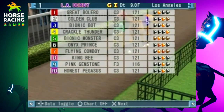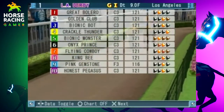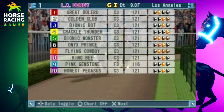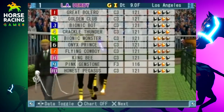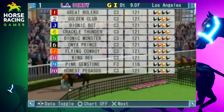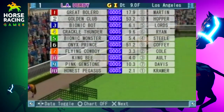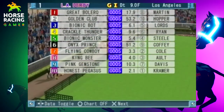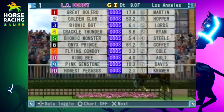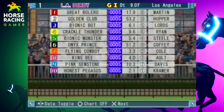Only two of these horses are dirt horses — Great Bolero and Golden Club. Onyx Prince should be flexible with both, but Great Bolero and Golden Club are the only legitimate dirt horses; everybody else is a turf horse. So Great Bolero or Golden Club might be the favorites, but this gives the turf horses a chance at being leveled. The favorite is actually Honest Pegasus — even on the dirt, he's the heavy favorite today. Second favorite is Flying Cowboy. I'm so excited to see all of my lovely boys and gals run.